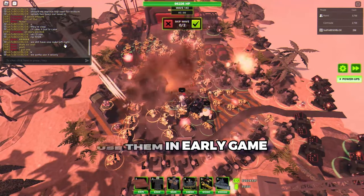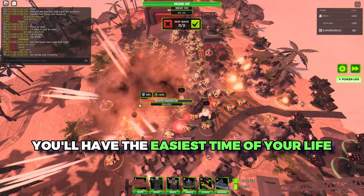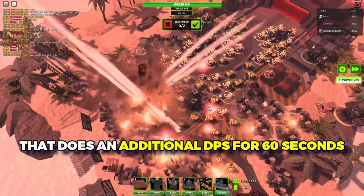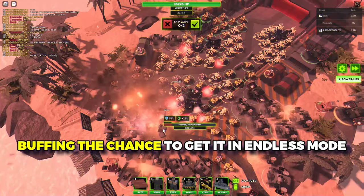Because you could just use them in early game, and then spam farms, and then late game you'll have the easiest time of your life with infinite money. The best way to fix nukes, in my opinion, would be to add a radiation afterwards that does an additional DPS for 60 seconds, or just nerfing the price and buffing the chance to get it in Endless Mode.